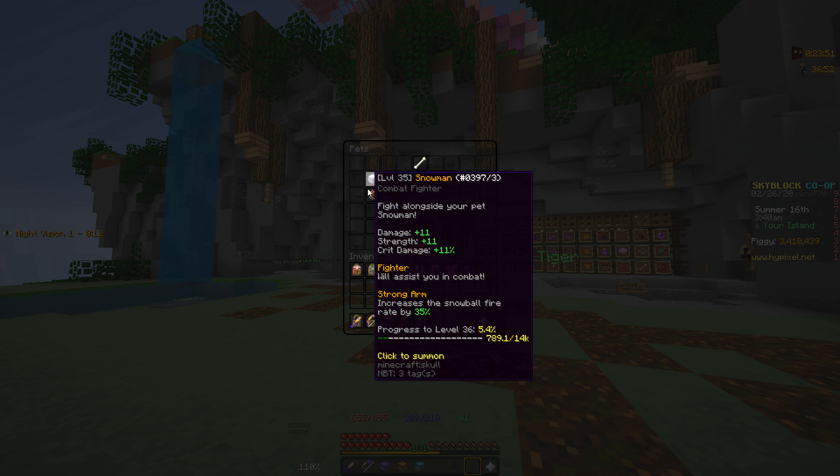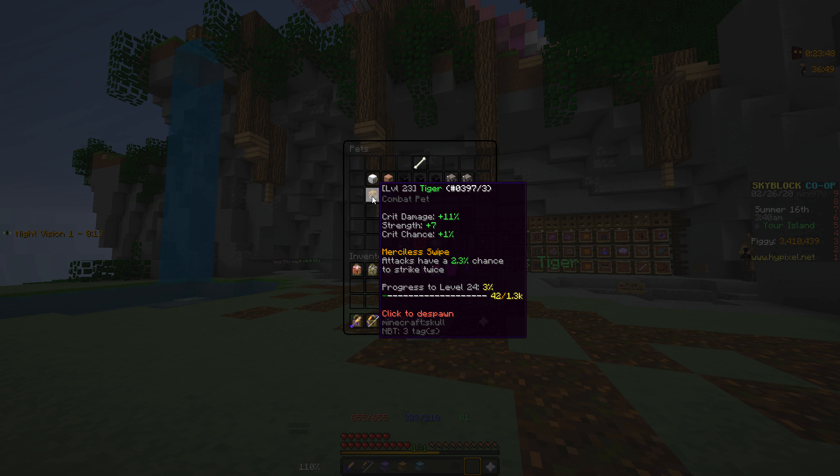This actually gives you a really good damage boost, and we're going to do some tests in a little bit to show you guys. At max level, Merciless Swipe is a 1 in 10 chance that you are going to hit twice, which is really good. Especially when you stack it with the Tarantula ability, which on the 4th hit does double damage. So it would be good for dragons and slayer bosses if you don't have something better.